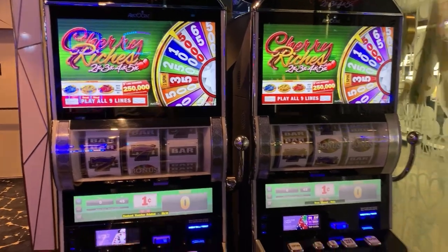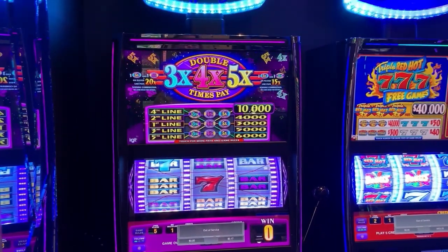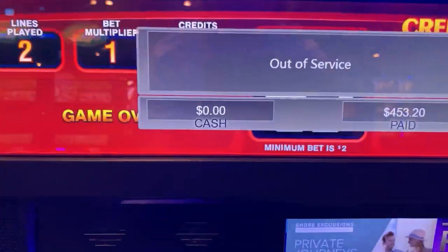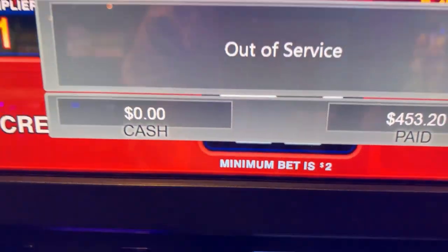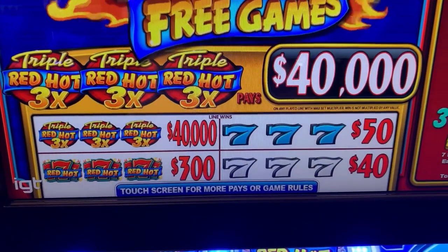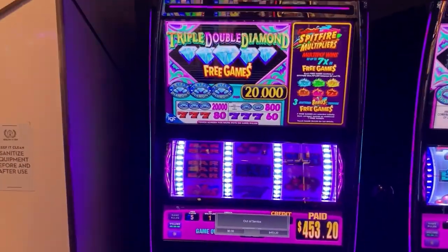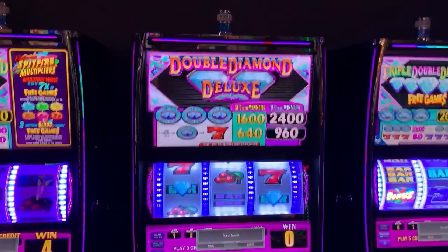And Cherry Riches two, three, four, five times pay. These are dollar denominations, so it's a minimum bet of two dollars. You can see that the top prize is forty thousand dollars. And these also are dollar denomination, so they're all up against the same wall.